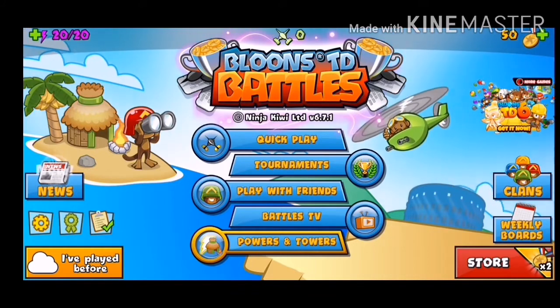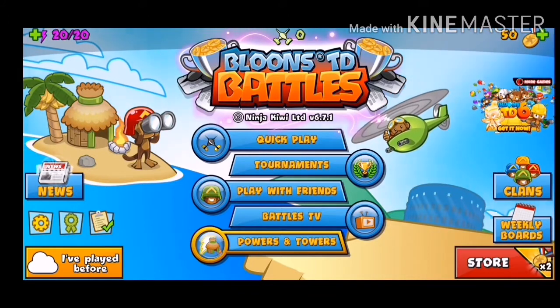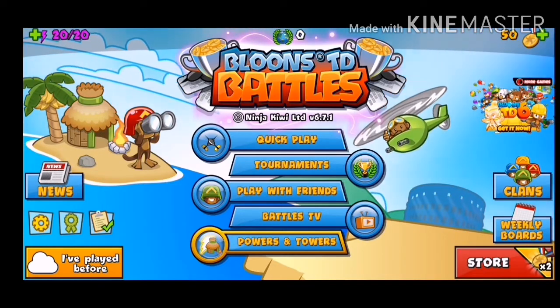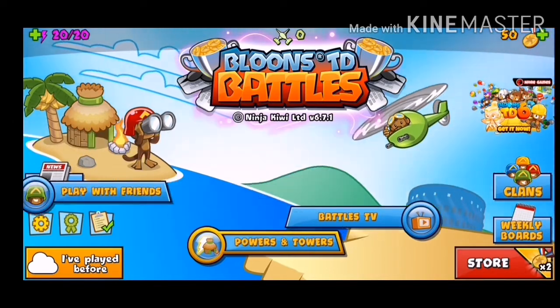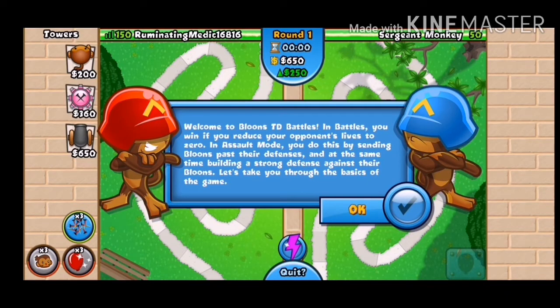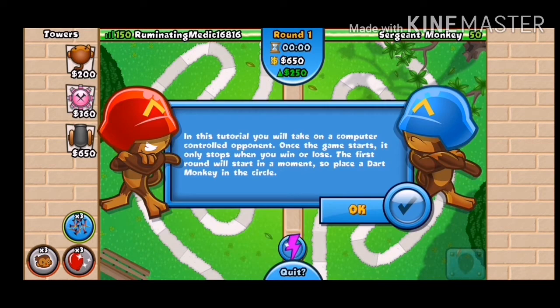There are five options: quick play, tournaments, play with friends, Battles TV, or powers and towers. I'll just go into quick play and see what happens. The tutorial says: welcome to Bloons TD Battles — in Battles you win if you reduce your opponent's lives to zero. In assault mode you do this by sending bloons past their defenses while building a strong defense against their bloons.